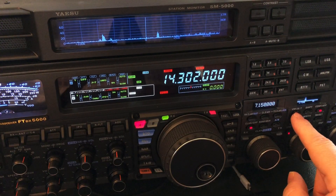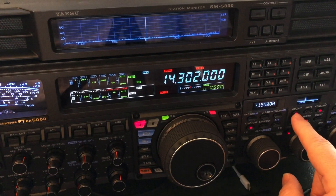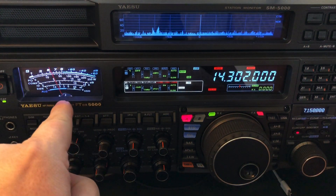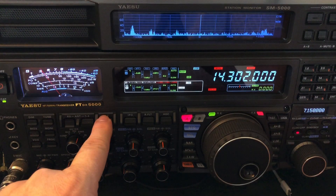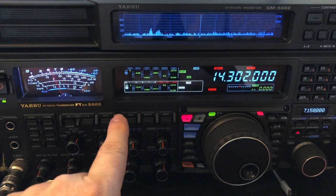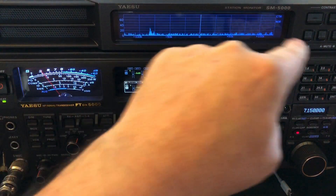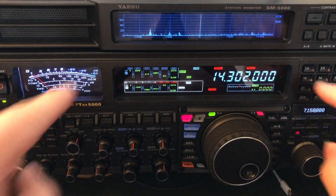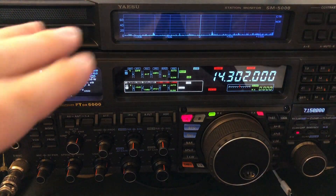Icom's 7610 has one they call DIGISEL — D-I-G-I-S-E-L, for selector. Pre-selectors are really good because they narrow the front end. So there he is — a pre-selector will have a little insertion loss. I could engage an attenuator to knock the noise floor back down, since I went to amp 2. But if you look at the scope up there, you can see that when you do it that way, you're just knocking the entire noise floor down. Whereas a mu tuner will knock the noise floor down more on the edges because it's narrower — it kind of slopes off at the edges.